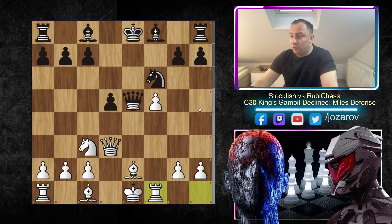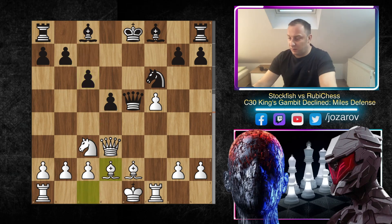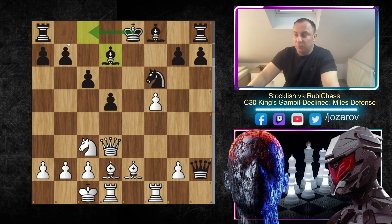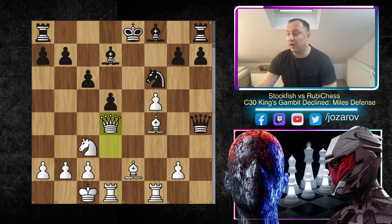After Rook to f1, Ruby Chess didn't take the pawn on h2 but played normal development with c6, fixing the pawn chain — very important to not lose the pawn on d5. We have Bd2 by Stockfish. Again if Qxh2 happens even with the pawn fixed, White would simply play queenside castle. Then maybe Bd7 could be an opportunity, Black could also prepare queenside castling, but with Bf4 this is again really unpleasant.